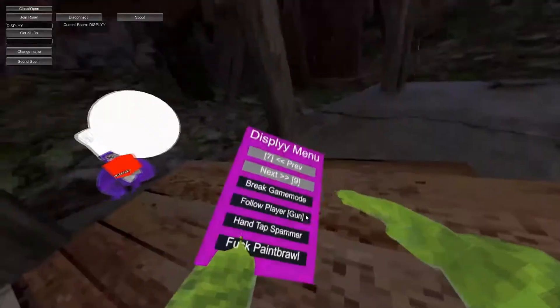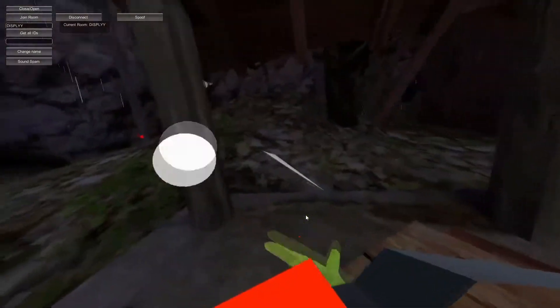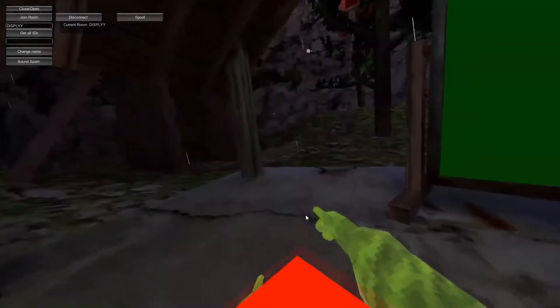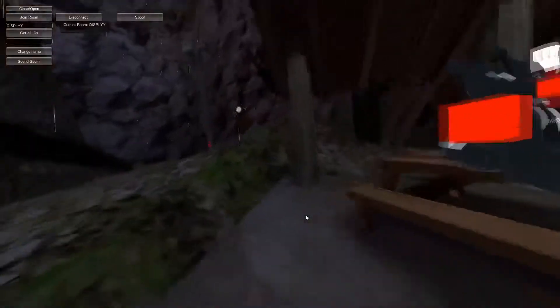Break game mode — you can see he's a rock monkey and now he isn't. Follow player gun — I aim it and then I follow him. You can combine this with other features. If you hate someone you can follow them and they'll hear it very loud.